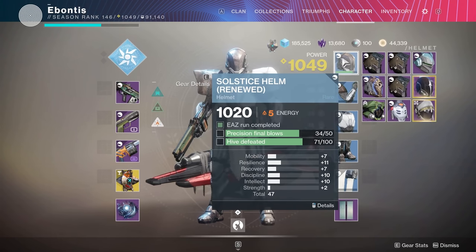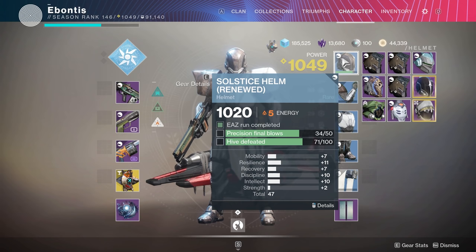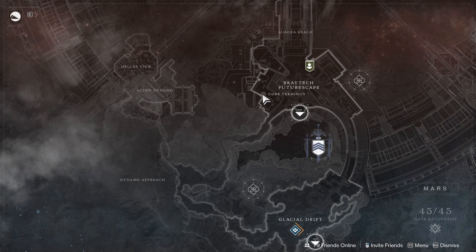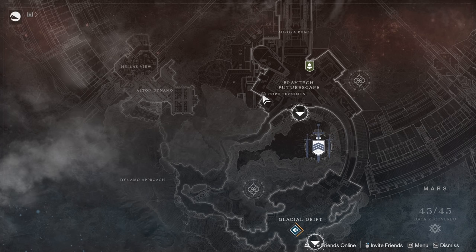Take the helm on the Titan, for example — I need precision final blows. Every character needs those; it may just be on a different armor piece. You still need 50 precision final blows, which is getting that yellow headshot as the final kill. For the Titan, I need 100 hive defeated; for hunters I think it's 100 fallen; for warlocks I think it's 100 cabal. My advice is use lost sectors. For the Titan, I went to the Core Terminus lost sector on Mars up in the Braytech Futurescape — it's about 62 or 63 hive to kill and honestly one of the quickest ones to do.